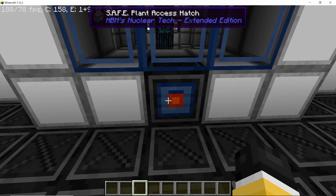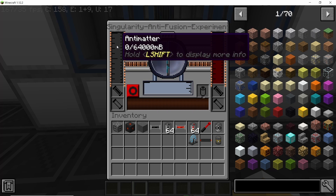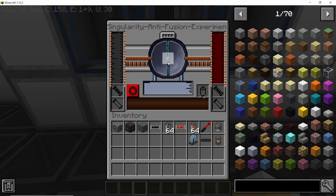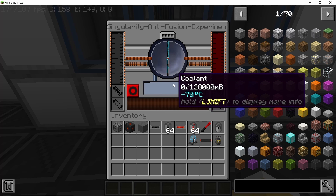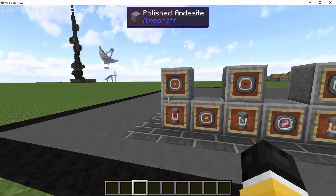Let's go over its GUI. To make this run, you need anti-matter and anti-sherbedium — both of these will be stored in magnetic storage tanks. Here goes the singularity, and on the top you can see the level of the singularity that you are using. It will generate its own coolant, and as soon as it is out of coolant it will stop running. Here is the one tera-EU buffer for internal power.